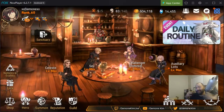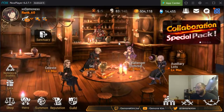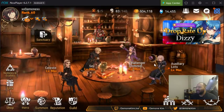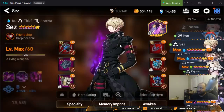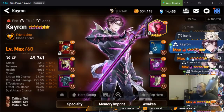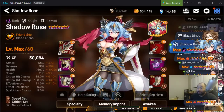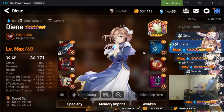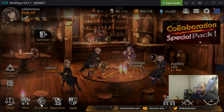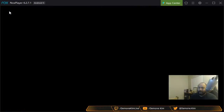What's up guys, it's your boy Demone and welcome back to another Epic 7 video. Today we're going to be talking about a topic that I struggled with for a very long time — leveling up your artifacts. This is a big deal because everything in this game costs so much gold. Using spare cards to level up your artifacts is probably not the best way to do it.